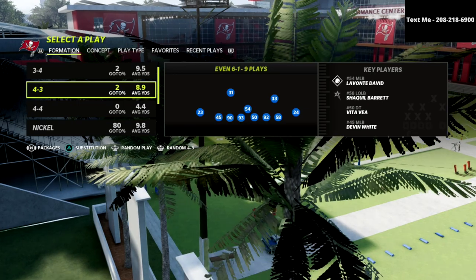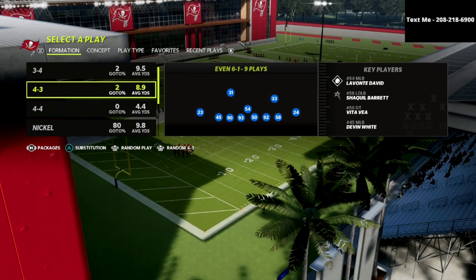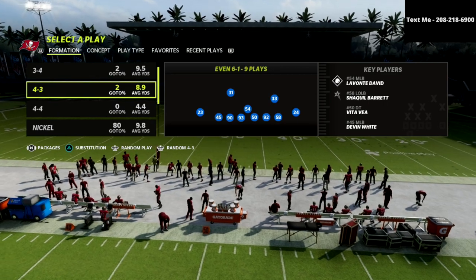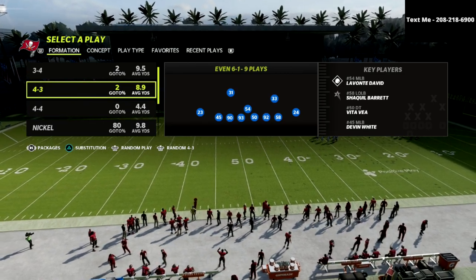Without further ado, we're going to dive into this blitz out of the 4-3 even 6-1. This is going to give you some memories of how good the 3-4 Bear defense was against Gun Bunch in Madden 20 — that's pretty much how good the 4-3 even 6-1 defense is with the right adjustment.